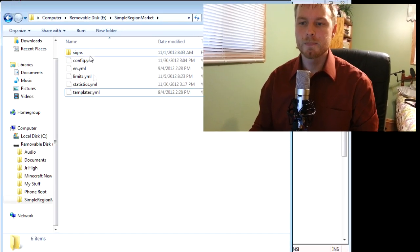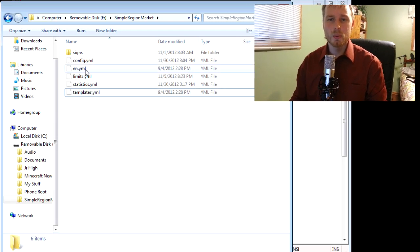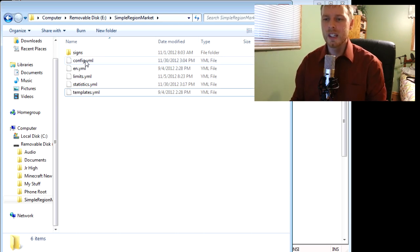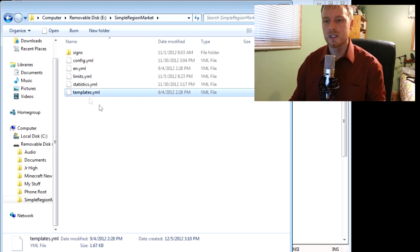Once you have it running, these are the files that are going to show up. It's pretty basic. Your English file is just what the plugin is going to say — if you want to configure the wording or colors, that's where you do it. The config file is pretty general for limits if you want to restrict how many things people can own, rent, or operate. And then templates control how you want the signs to look.